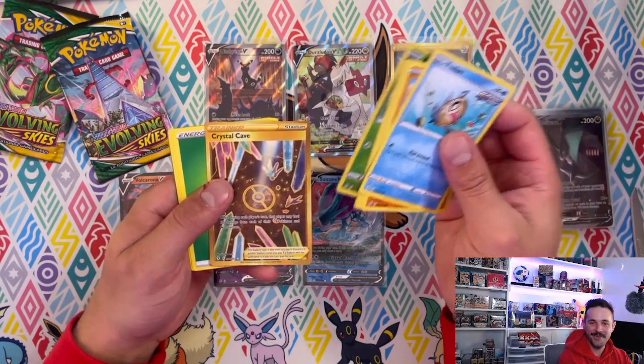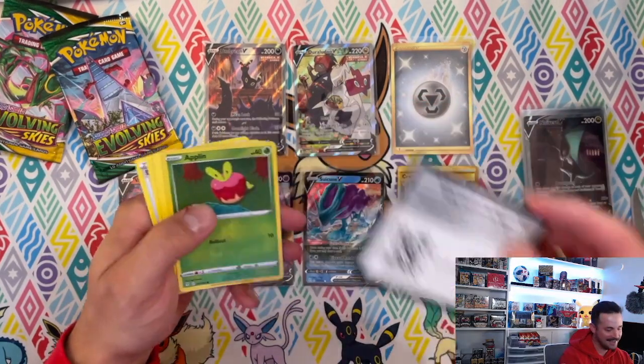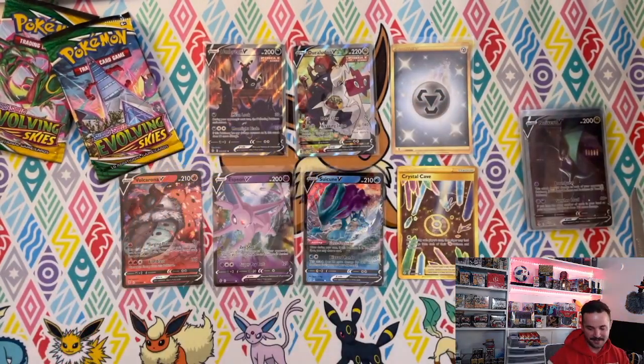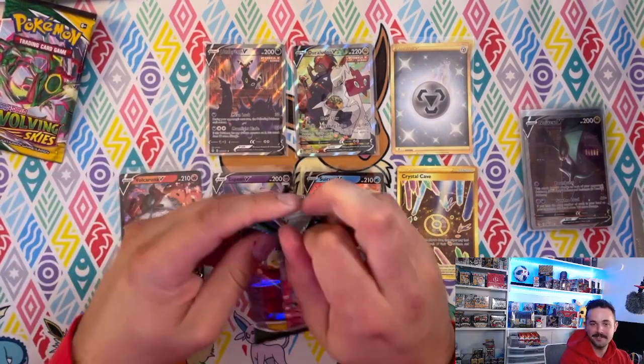Crystal Cave secret rare — okay, there we go! I'm happy. Just go add a blister to your ETB purchase and then you're winning.